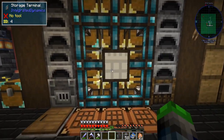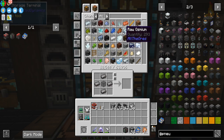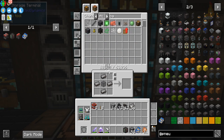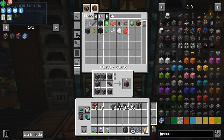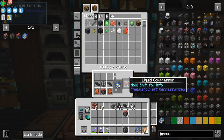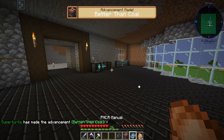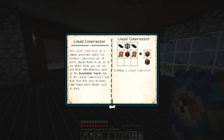Let's make a liquid compressor. We need steel bars, a small fluid tank made from Pneumatic Craft, and another air compressor. Now we can craft it. The liquid compressor is a simple generator which produces compressed air by burning liquid fuels. You can see which fuels are available in the fuels tab, and it also includes high-temperature fluids such as lava.